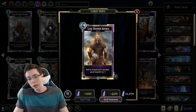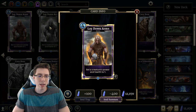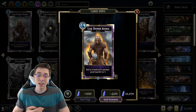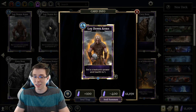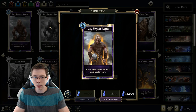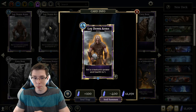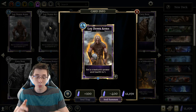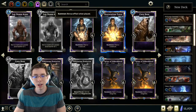Lay Down Arms sets a creature's power and health to 1. I like the card design, but I don't think you ever play this over Mummify if you want that kind of effect — Mummify is essentially setting the creature to 2-2 while also silencing it and removing Last Gasp effects, essentially acting as removal all by itself. If you don't need to kill the 1-1, Mummify is always better and costs a bit less as a Prophecy. This card could be powerful in Arena as decent removal, but in Constructed it's just outclassed by Mummify.